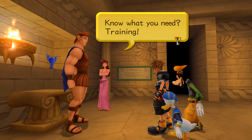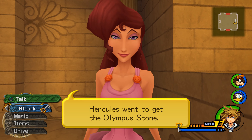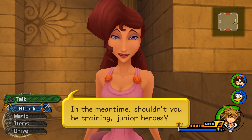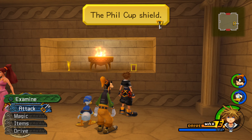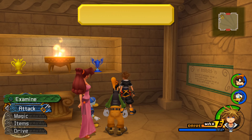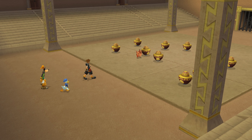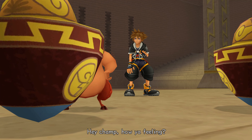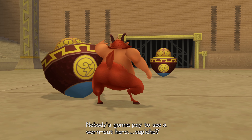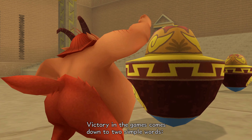Oh no, Meg — Megara. It sure does bring back memories. That's what the door looks like — it used to be the way to leave the Coliseum, but now it's the doorway to the Underworld. This is the rankings board for the Memorial Tournament, the Phil Cup. The rankings board for the Pegasus Cup, in which you battled valiantly.